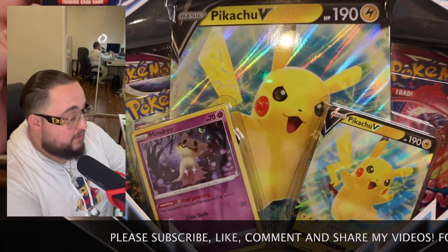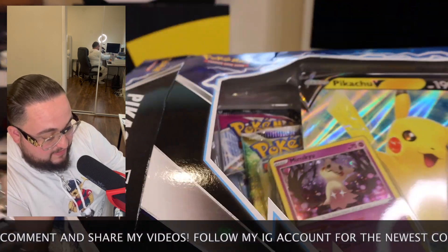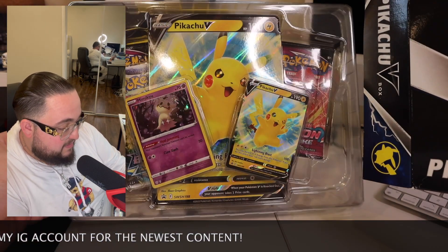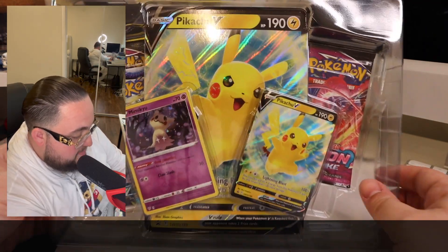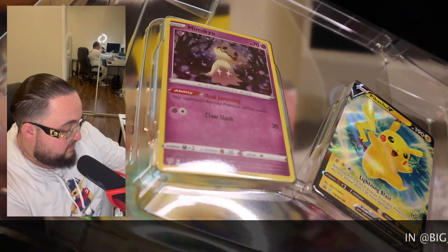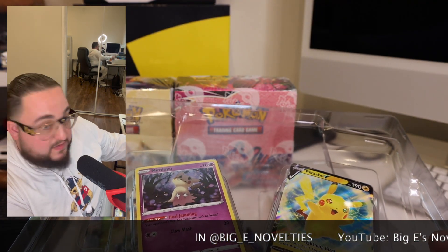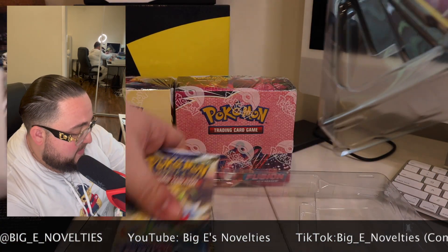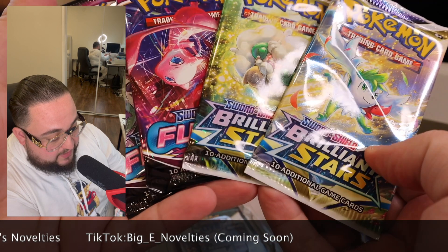Without further ado, let's go ahead and get this thing open. Just broke that seal right there. Let me get this top part off — some things have shifted around. I want that giant Pikachu right here. First things first, let's take a look at these packs. It does come with four boosters — we got two Fusion Strike and two Brilliant Stars.